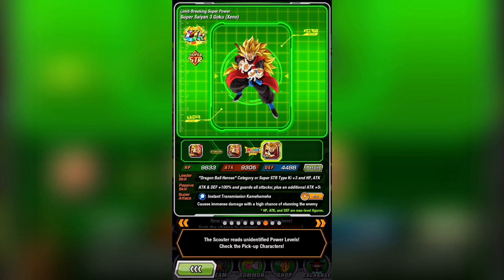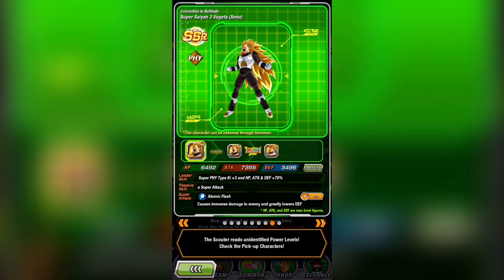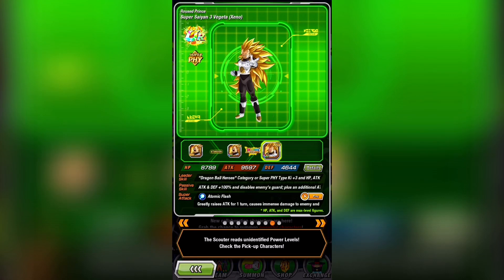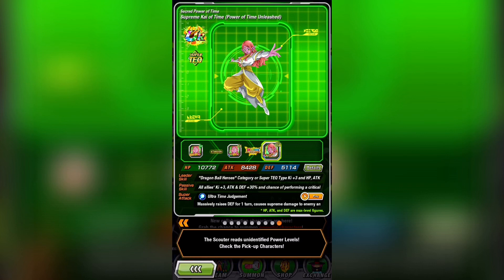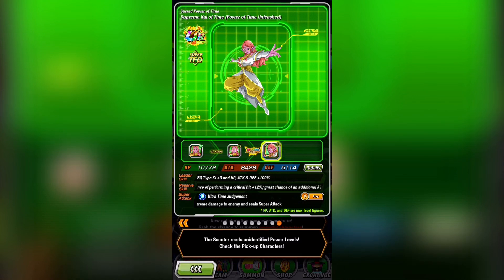SS3 Goku guards against all attacks and has up to a 35% damage reduction when you have 5 other Dragon Ball Heroes units on the team. SS3 Vegeta disables guard and has up to a 35% crit chance when you have 5 other Dragon Ball Heroes units on the team. And Supreme Kai of Time gives all allies Ki plus 3, Attack and Defense plus 30%, and an additional chance to increase Attack and Defense by 12% each — so that's pretty darn good and a fantastic support on whatever teams she actually fits on.